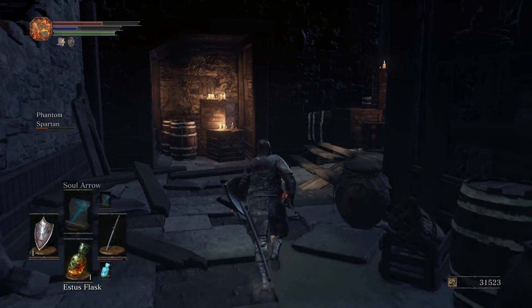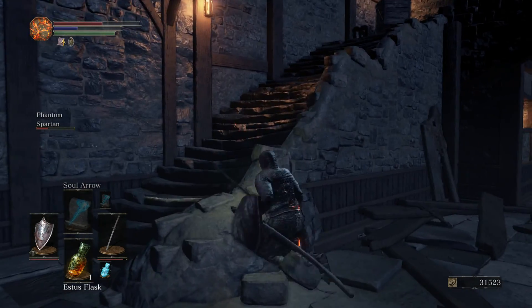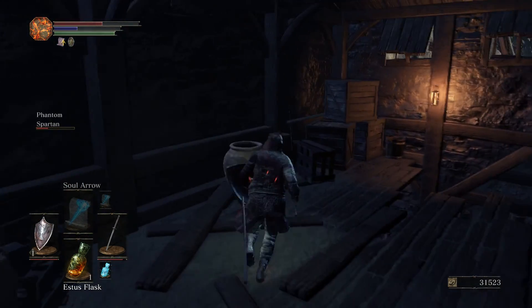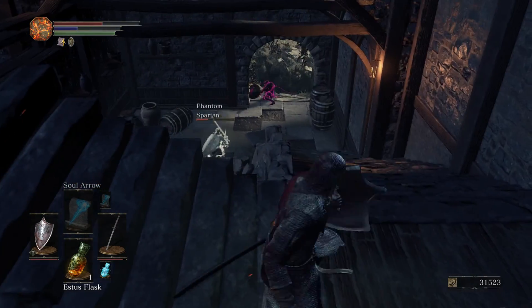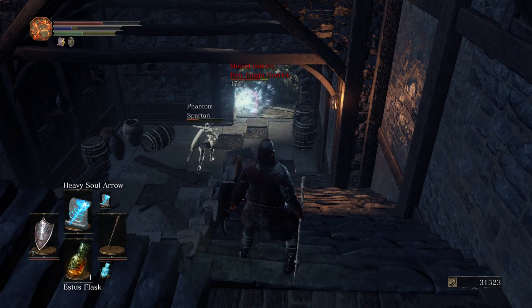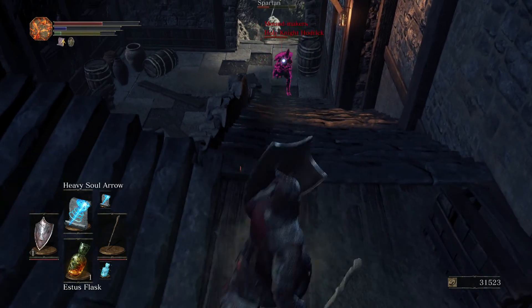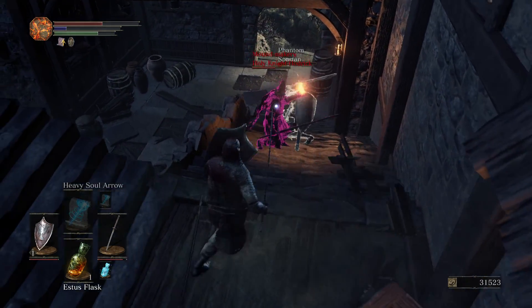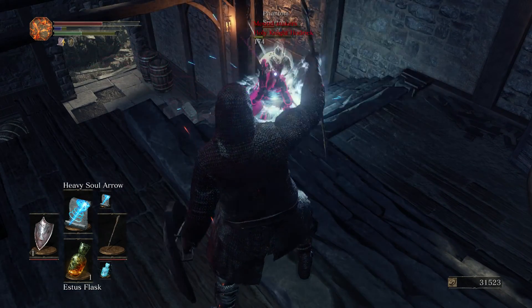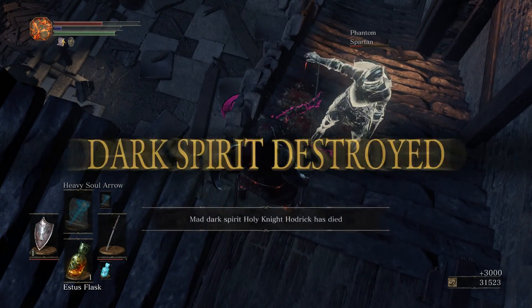There's a mad phantom right there. Normally we'd come from inside the building but there's not much in there. I'm going to try and get rid of this mad phantom because I really do not like invaders — he's going to try and poke me. Fireball — nope, sucker. Goodbye, good riddance, die already. Thank you.